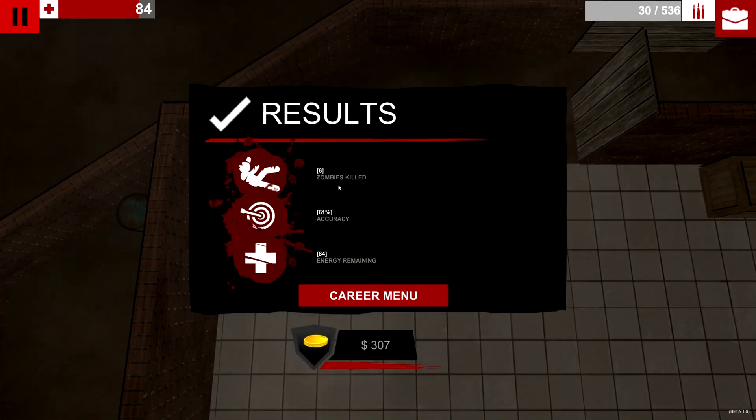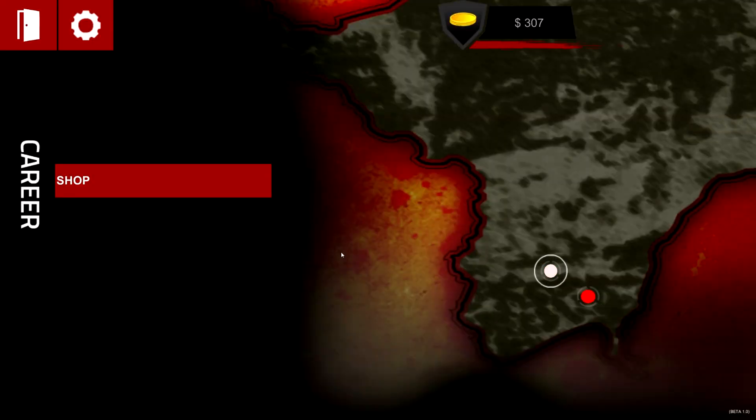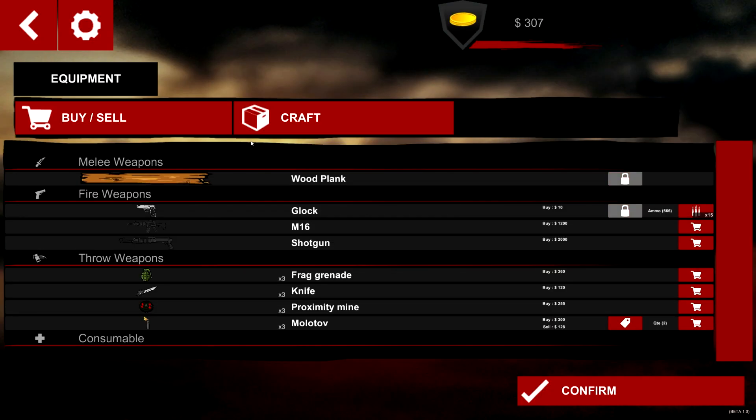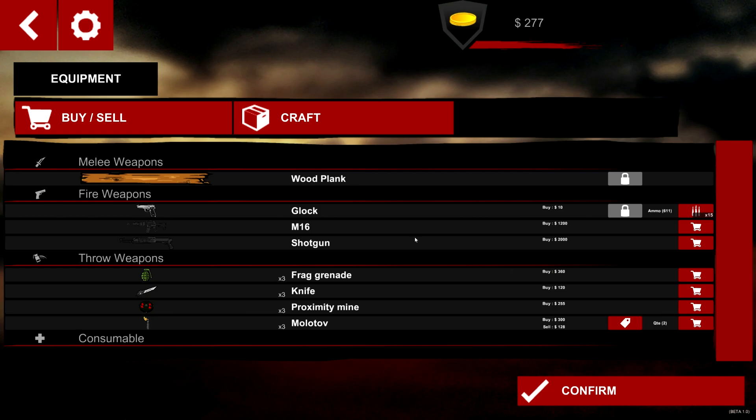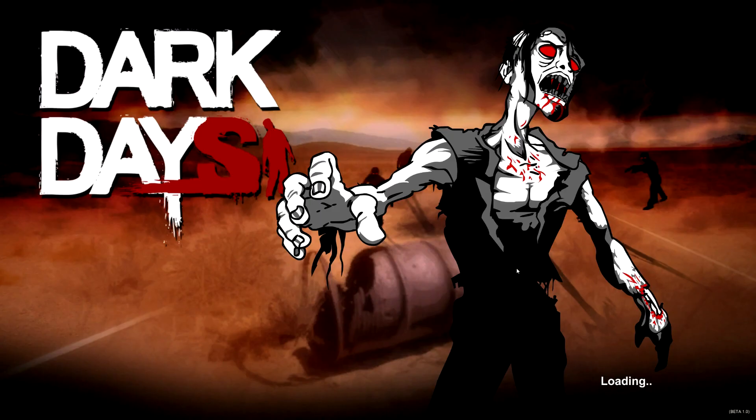Results! Cole. Career menu. We've got $307. Shop. Can't really get anything. Alright. That's ammo. Good. Confirm.